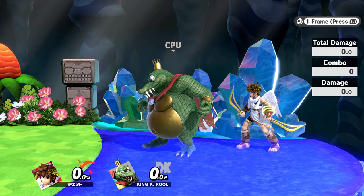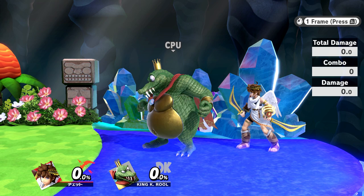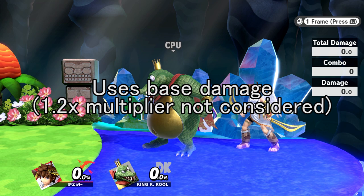K. Rool's side B armor is weird — I can't figure out how it works. As of the 8.0.0 patch, K. Rool's side B is heavy armor with a damage threshold of 12%. The threshold calculation is performed using base damage rather than multiplied damage.